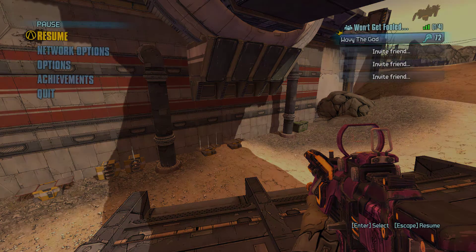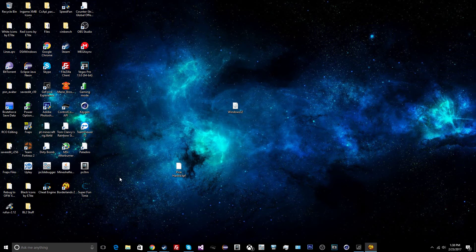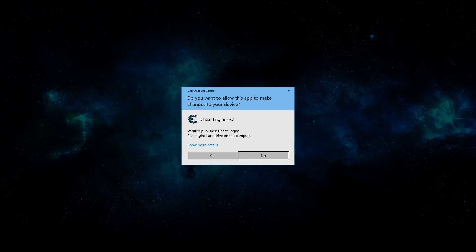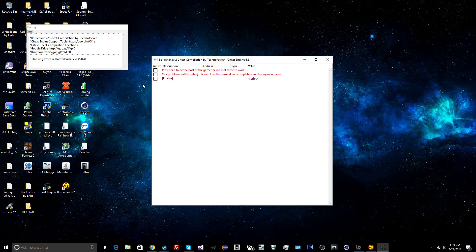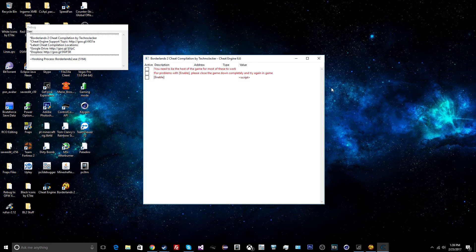What you want to do is open up the cheat table linked in the description. It will look something like this — you don't need to worry about the base Cheat Engine interface; you need to download it just to open the cheat table. Double-click the cheat table, sometimes called 'Super Fun Time,' and it will say 'Borderlands 2 Cheat Compilation by TechnoJacker.'